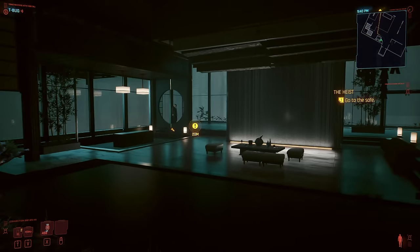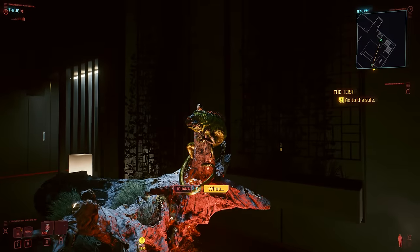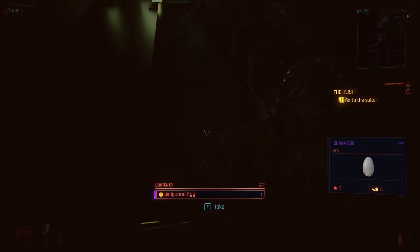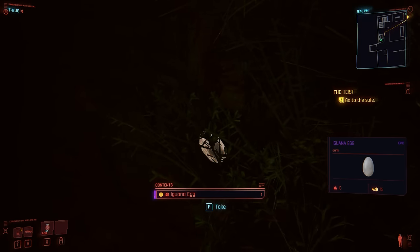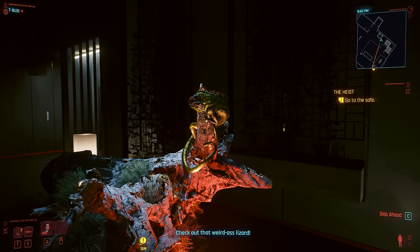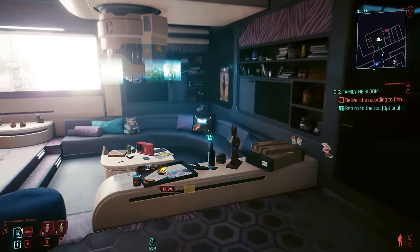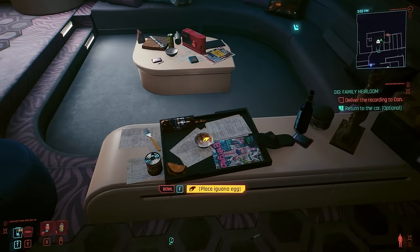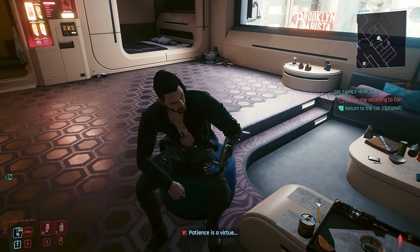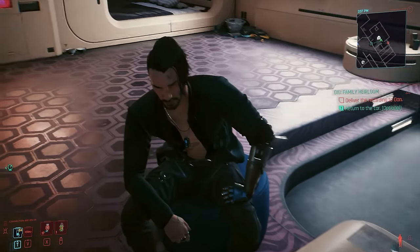In Cyberpunk 2077's prologue, as you're doing the heist mission and go to Yorinobu's apartment, you'll see an iguana. Jackie comments on it with you. If you go around its enclosure, there is a rare iguana egg you can pick up behind it. This is one of those things that's been in the game for a while, but they took it out, then added it back in with patch 1.5 with new features. When you return to V's apartment — and for at least some people you'll have to have talked to Takemura first — you'll find a small bowl where you can place the egg. Johnny will even pop up for a moment telling you to be patient.